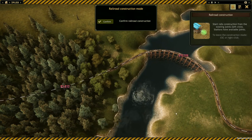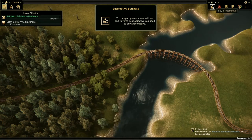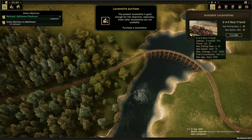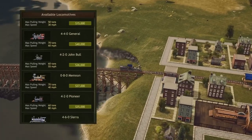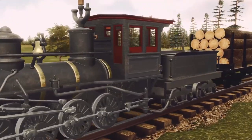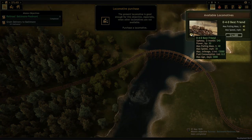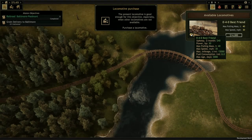Now we've got our tracks in place, let's go ahead and buy our very first steam engine. You'll be able to research and buy five engines when Railroad Corporation arrives in early access, with many more to come alongside the full release. Every locomotive has a maximum pulling mass, speed, and mileage, along with other important traits such as upkeep costs.